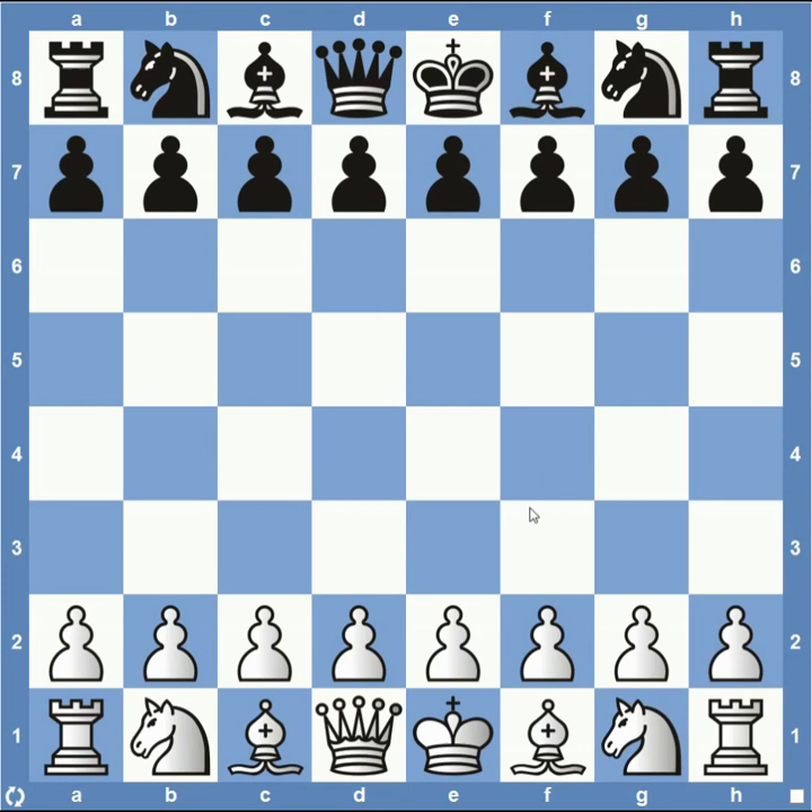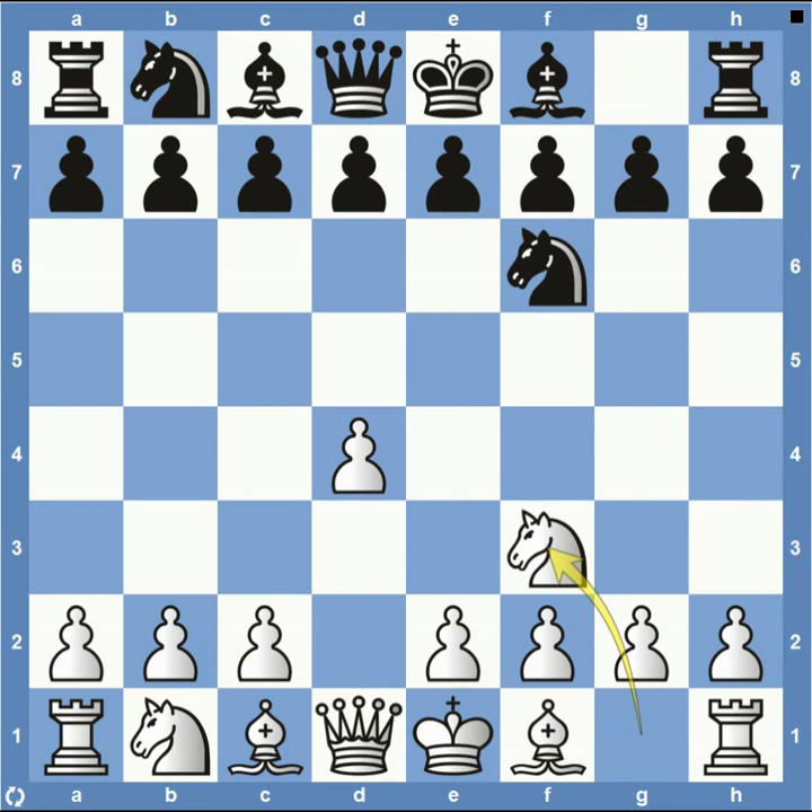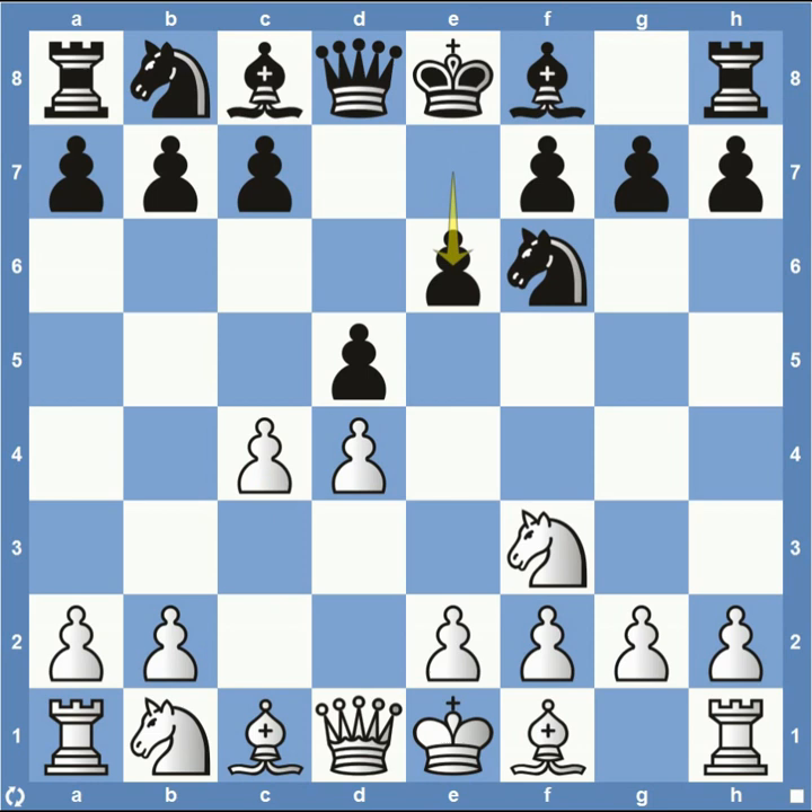Shakir starts out with pawn to d4, knight f6, knight f3, pawn d5, pawn c4, and then pawn e6. So we got into the Queen's Gambit Declined yesterday, and we're going to be treated to another Queen's Gambit Declined line today as well.